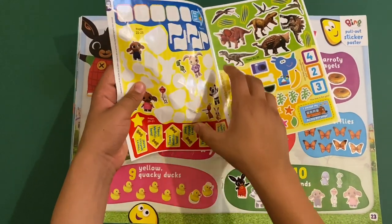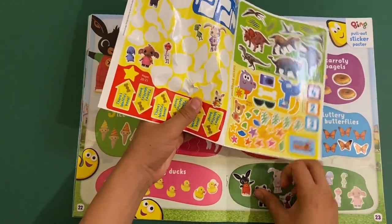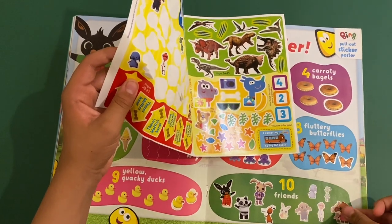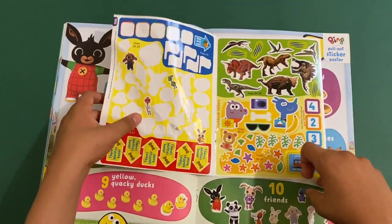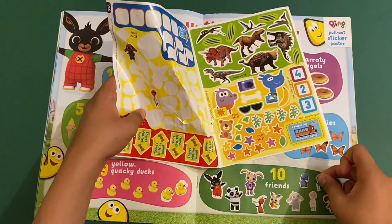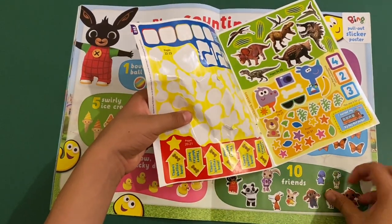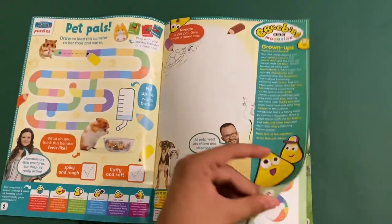Let's see — do we have everyone? Number one: Bing. Number two: Flop. Number three: Pando. Number four: Coco. Number five: Sula. Number six: Amber. Number seven: Charlie. Number eight: Paget. Number nine: Nicky. And finally number ten: Molly — we never saw her through season one! Let's go back to that page to stick this on.